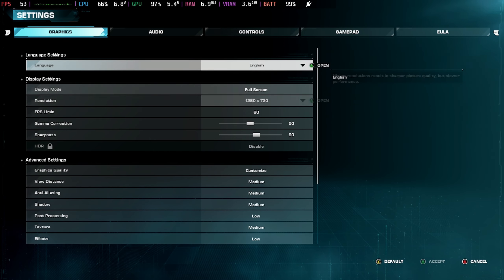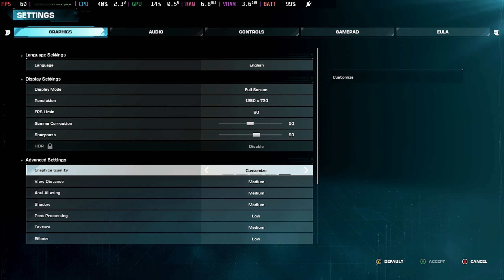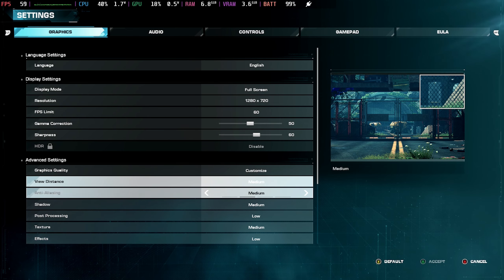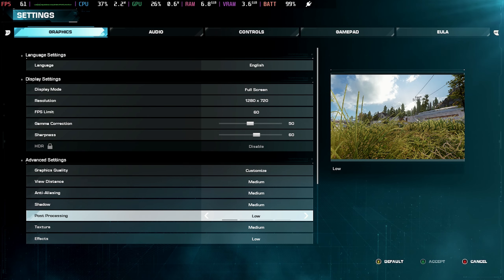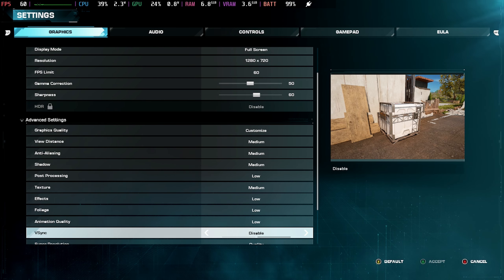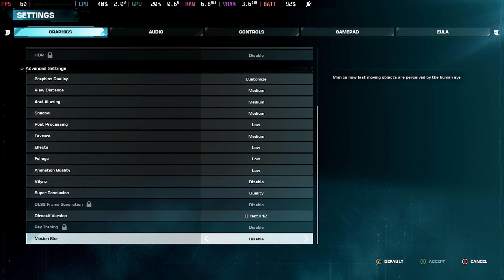In the graphics settings, run this at 720p — it doesn't support 800p unfortunately. Starting from the low preset, you can put view distance, anti-aliasing, and shadows back up to medium, as well as textures, and leave everything else on low with V-Sync disabled and super resolution on quality mode. This will hold around 50 to 60 frames per second quite happily.